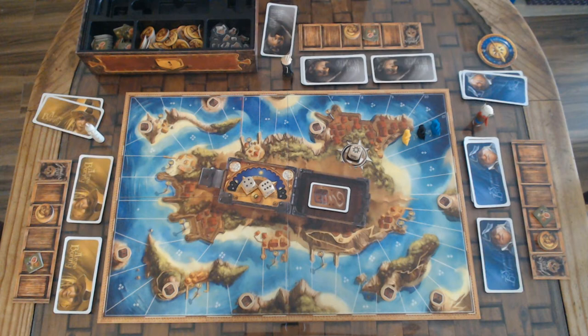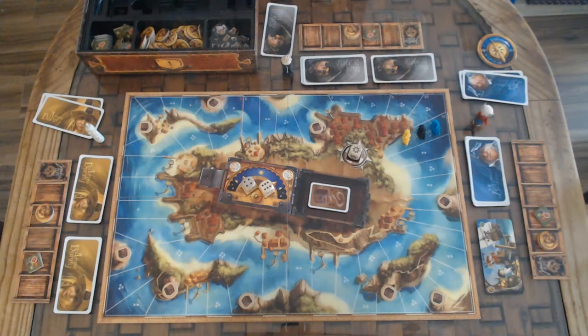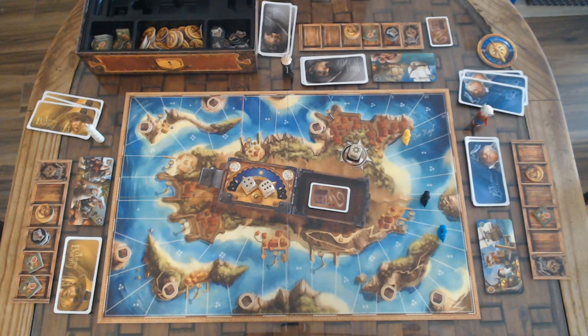The captain is the first one to play. On your turn, you reveal your card and carry out the 2 actions: first the left one, which corresponds to the morning action, and then the right one, corresponding to the evening action. Then your turn ends and the player to the left will take their turn. Once everybody has completed their actions, each player takes the top card from their deck to have 3 again. If the deck is empty, the discard pile is shuffled to form a new deck.